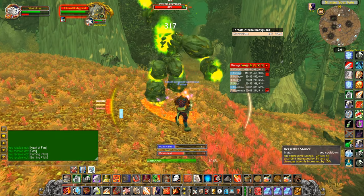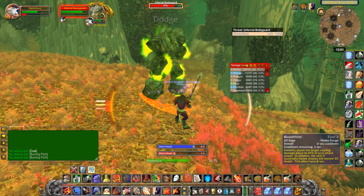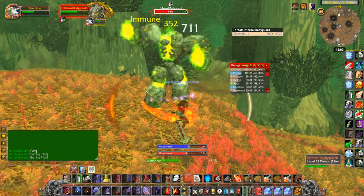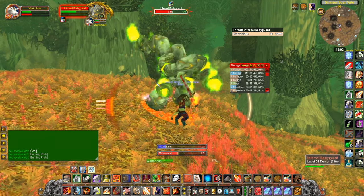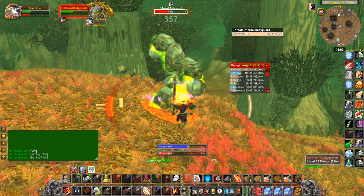My macro will automatically move me from battle stance to berserker stance. In case you're wondering — I'm sure I've gone over this before — the best attacks for a warrior generally are Bloodthirst and Whirlwind, because they don't do anything to your auto-attack; they're just a supplementary attack.